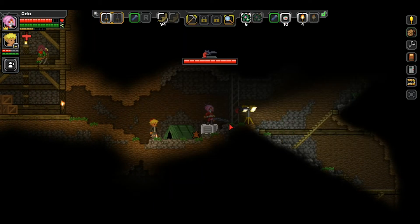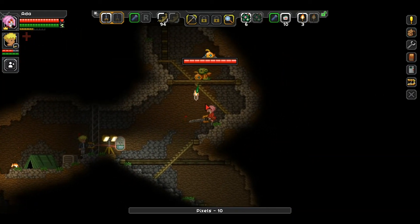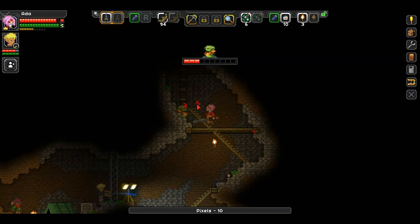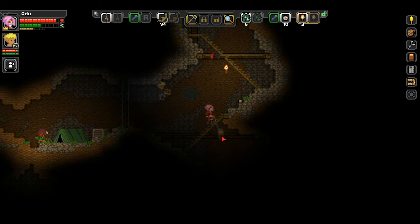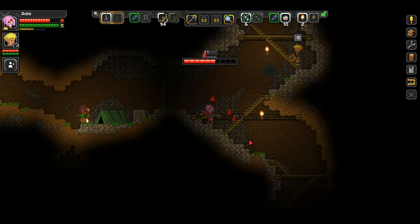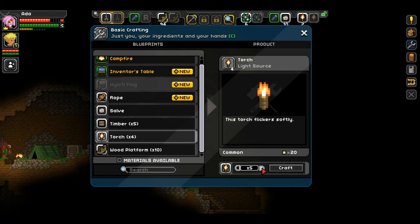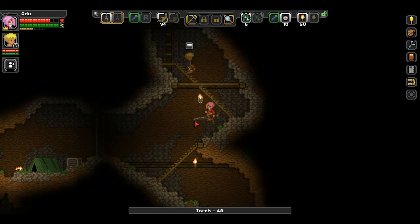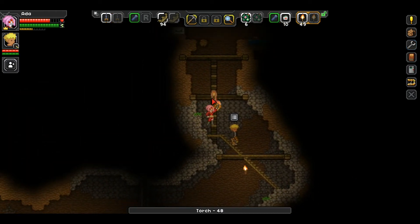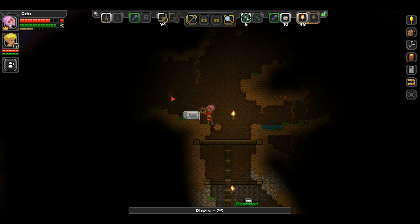Make sure to keep an eye on your health. Just healing now. I should put some torches on things - I don't have any, I'll craft some up. There's some kind of salamander color chest and there's a teacher chest over here too.